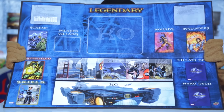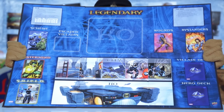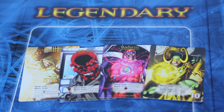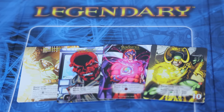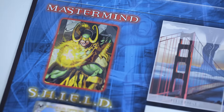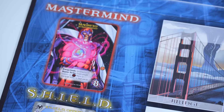First in the box, we have the board where most of the action takes place. So let's talk about how it functions as we go through all the cards, starting with the four misunderstood Marvel masterminds. Each game, you get to fight against one of the masterminds. So let's say you get Uncle Magneto.